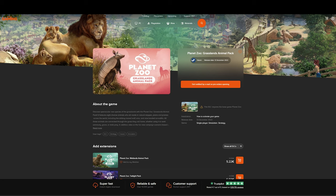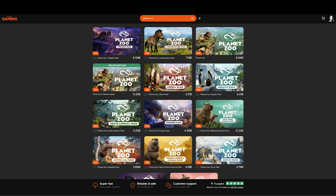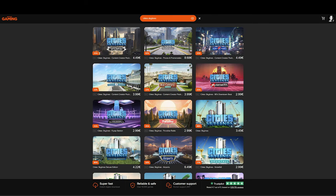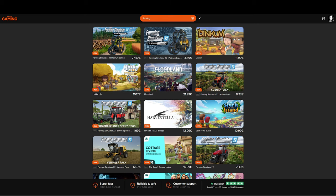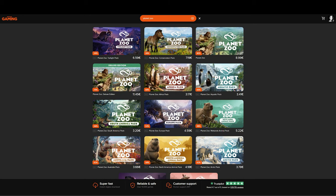If you're interested in getting the Grasslands Animal Pack, please check out our sponsor Instant Gaming, because they offer a really great discount on many of our favorite games, including Planet Zoo and the Grasslands Animal Pack, and all the other Planet Zoo packs, but also games like The Sims, Cities Skylines, Farming Simulator, Jurassic World Evolution, Prehistoric Kingdom, and so many other great games. By buying via their website you'll get a great discount and also be supporting the channel. I'll put a link in the description and in the pinned comment.